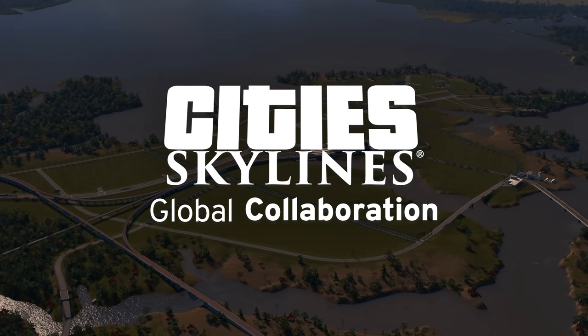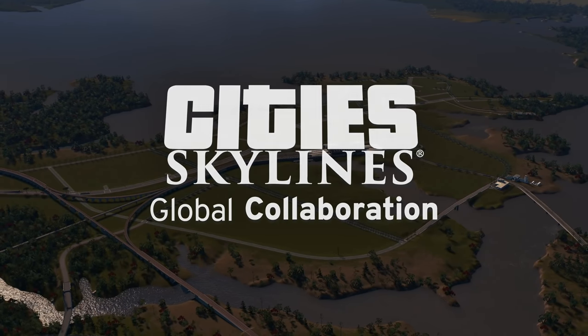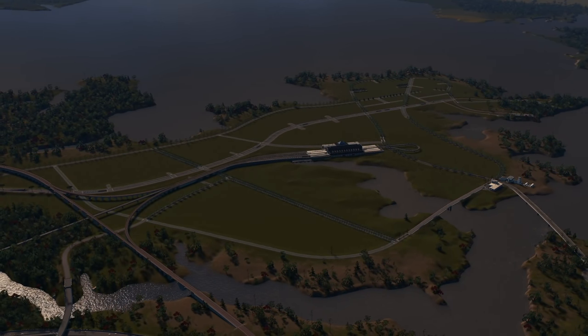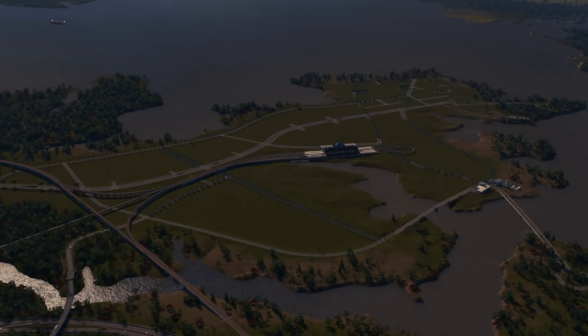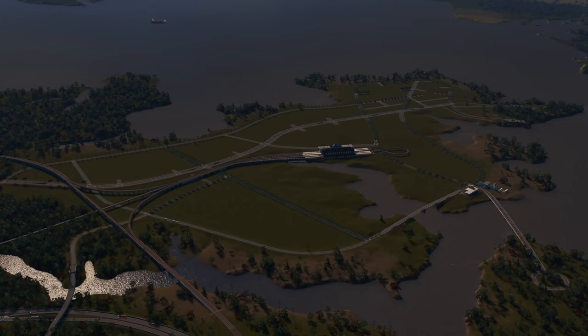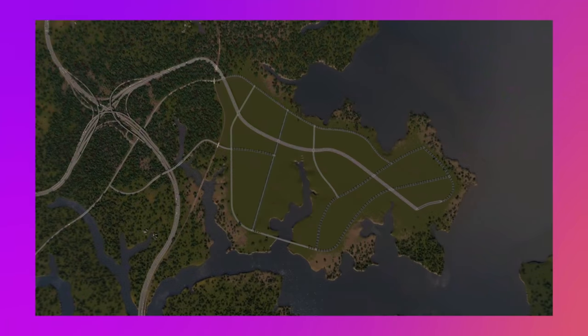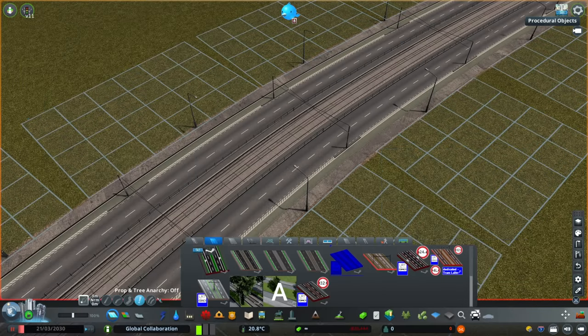Hey everyone and welcome to the Cities Skylines Global Collaboration. My name is Distanced and today I'll be taking over for Prez and developing some of the city's transit systems. I had a rough idea of what I wanted to do going in, but I still like to plan by actually seeing what I'm going to do. So the first thing I did is hop into the map, take a picture overhead, and make a drawing of some of the lines I wanted to make. It's not exactly how it turned out, but it was still pretty helpful to see things laid out.